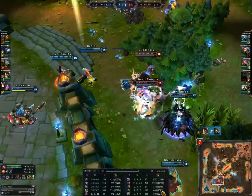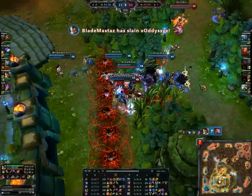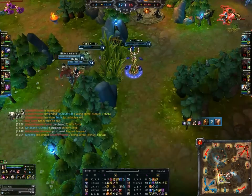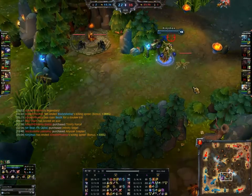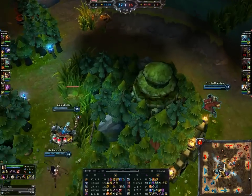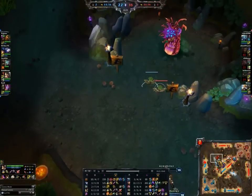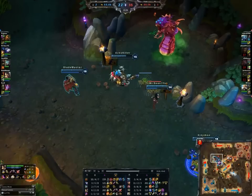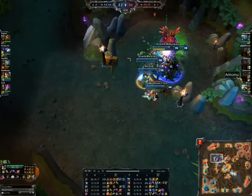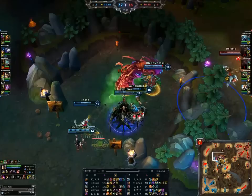They nuked down the Irelia straight away — wow, nicely done. Get a double kill out of that. That was exactly the way it's supposed to work. I said they should nuke down Corki, which is still the best option because he's way less tanky, but he wasn't available for the nuke, so might as well get the other guy. This was a 2-4-0 trade, and Irelia is really out-leveling everyone there because she has a much longer respawn time.